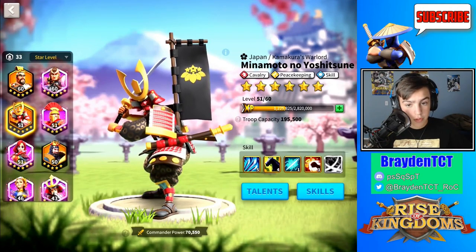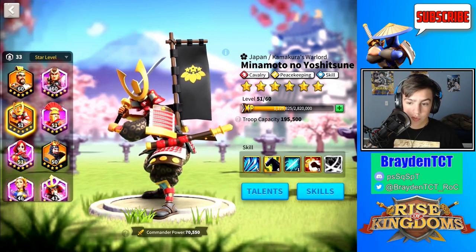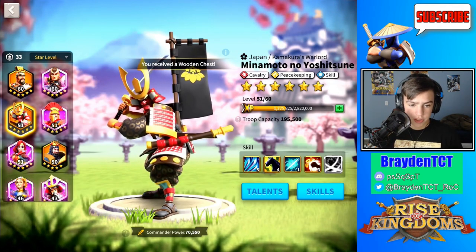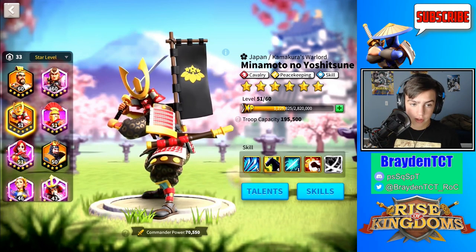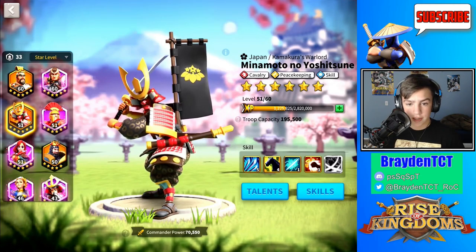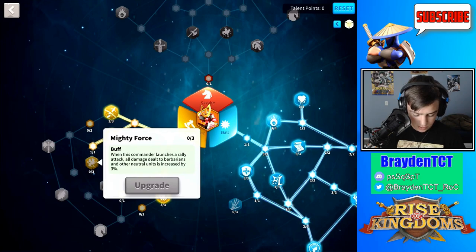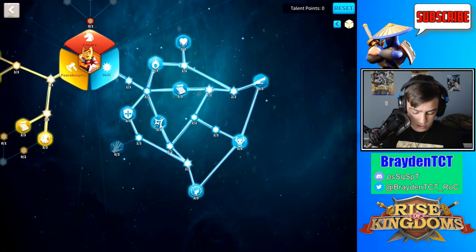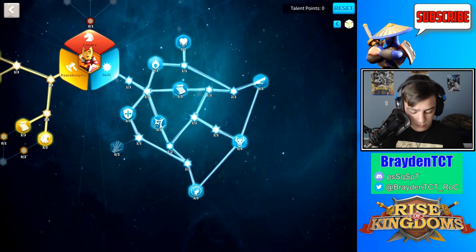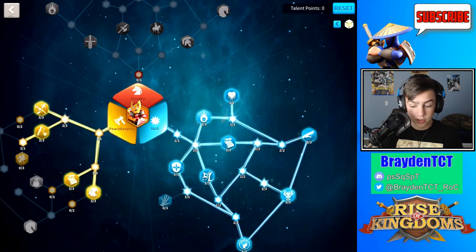Our first commander we're going to be talking about is Minamoto. Minamoto is a cavalry, peacekeeping, and skill commander, so he doesn't have any rally skill trees. The skill tree can also be used for rallying, which I actually use him for, but he is more for barbarian forts. If you guys are attacking barbarian forts, I would suggest using him as primary. I use him for neutral rallying commanders, and I put a lot of talents into his skill tree.